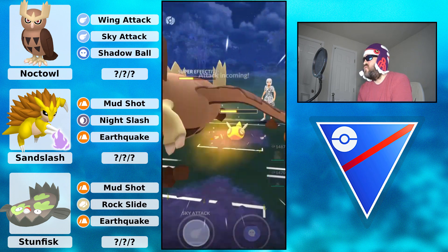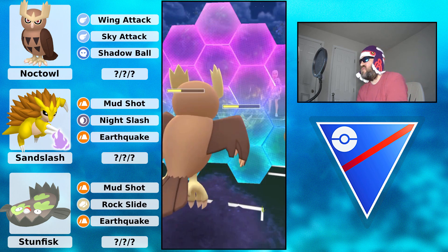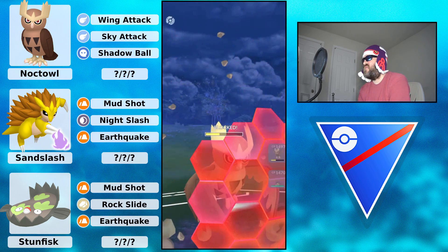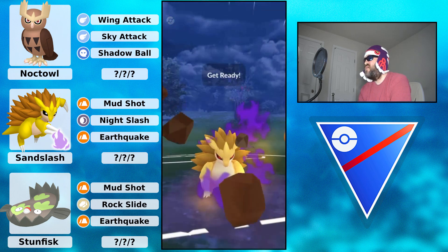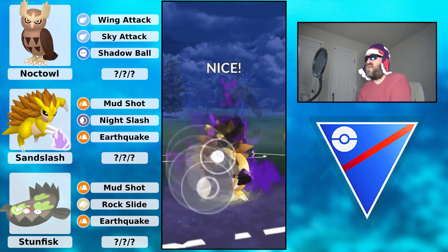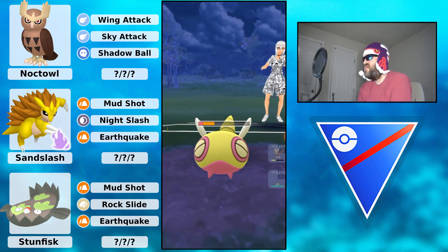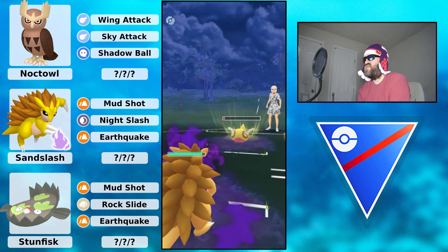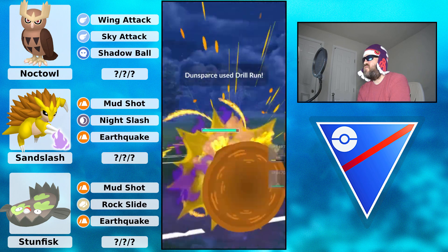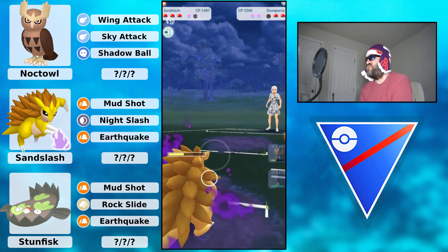Going to stay in and shield this attack - it's going to be a Rock Slide. Now in comes the Sandslash, going for Night Slash right now. It gets to Night Slash so fast, it really does. A Mud Shot farm down - this isn't going to kill the Sandslash but does about 50%, a little bit over. Able to farm that down very nicely.